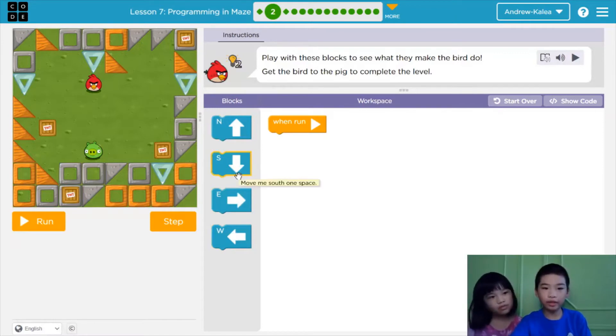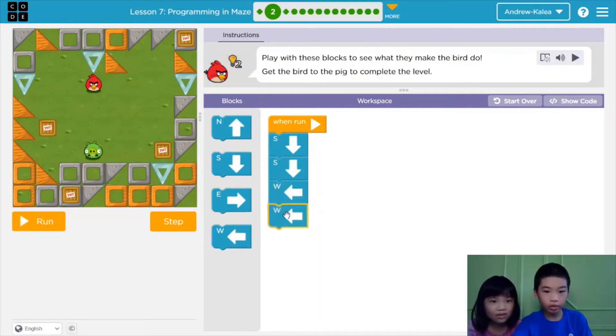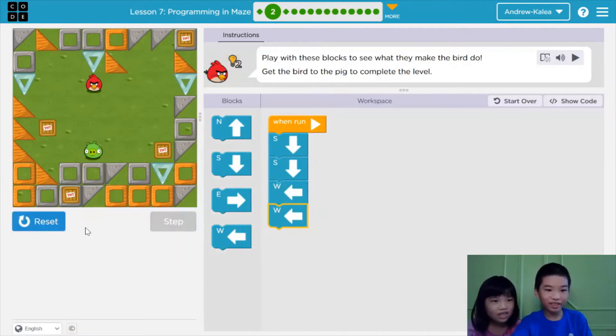Do we need to go down? Let's try to go to the TNT. Let's see — go down, go down, and go west, west two times. Okay, let's run. Okay, it's going to the TNT.